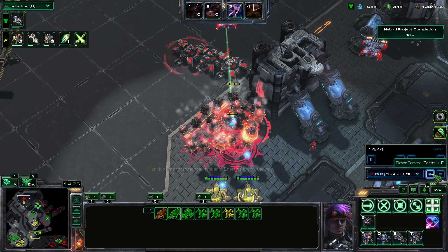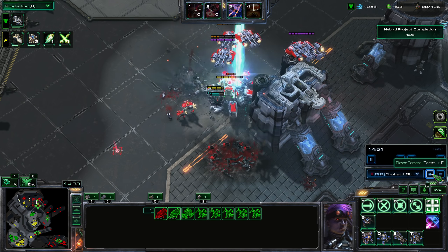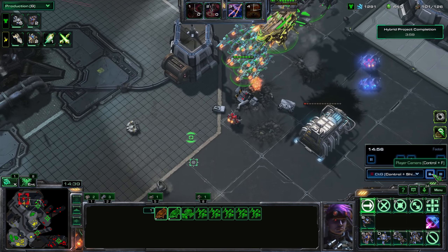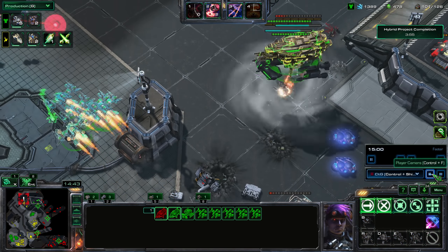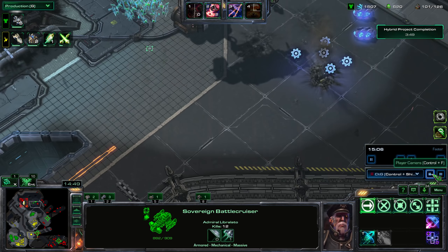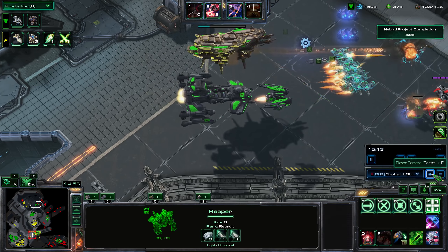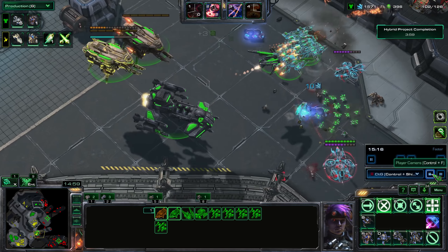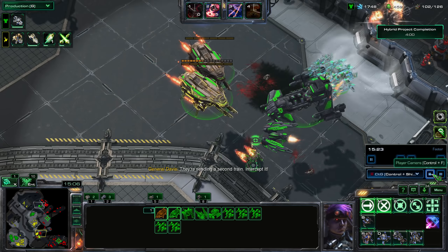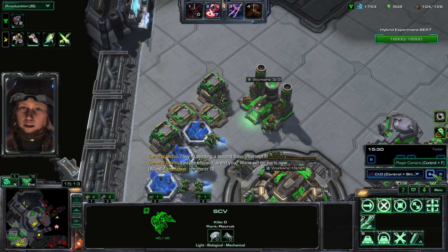I throw down a bunch of Magmines over here. Apparently the Magmines also get pulled by Fatal Attraction, which is pretty funky. I'm trying to pull my Assault Galleons back. I get a Raven so I can detect these enemy cloaked units and take care of them. Now I finally have enough — we're set for parts now.